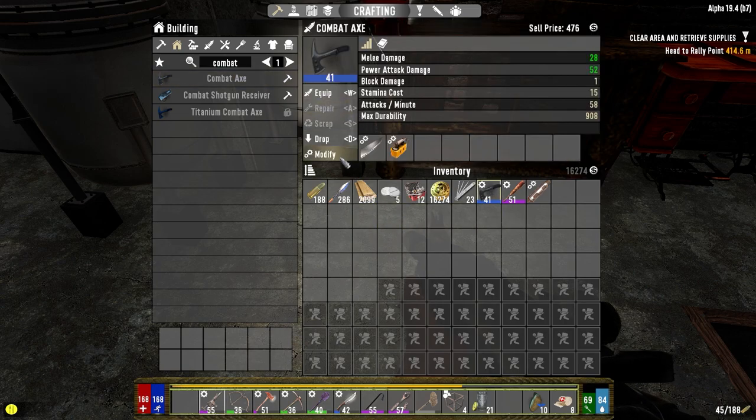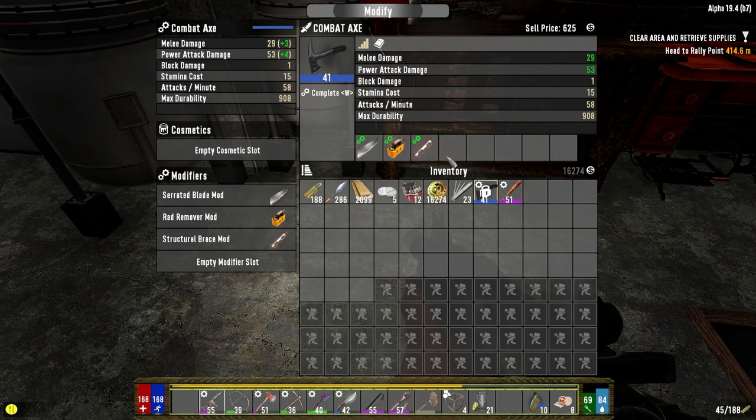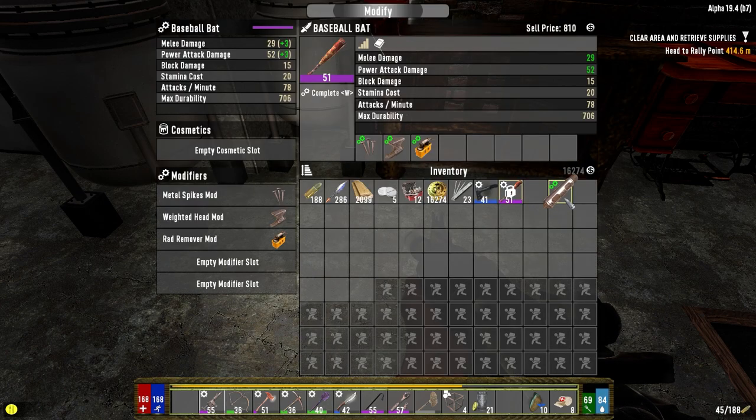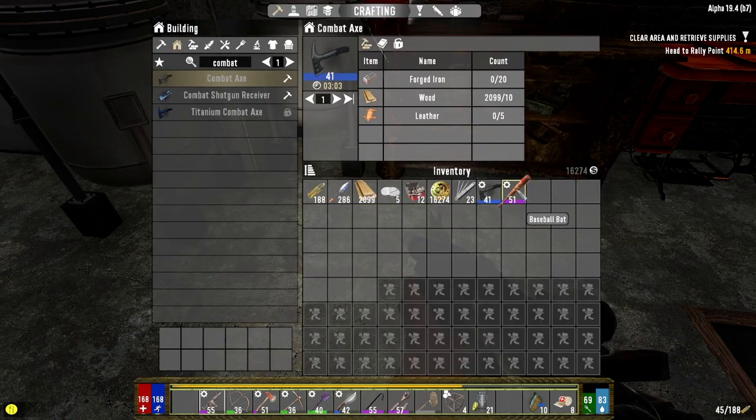If I modify with the structural brace, we're looking at 29.53. Without those two mods, we're at 30.53 — so it's marginally better with the bat. And I don't know if the axe is going to give us knockdown, so I think I'm going to stick with the bat.